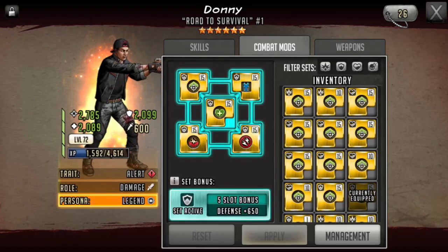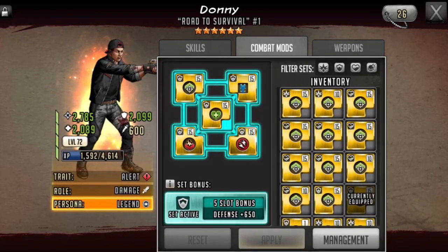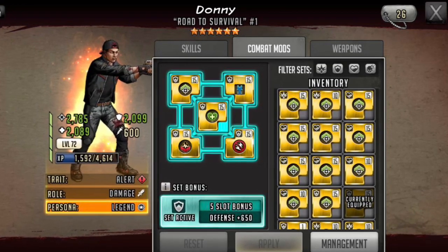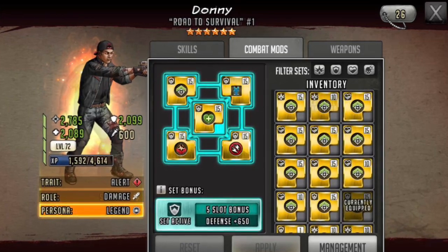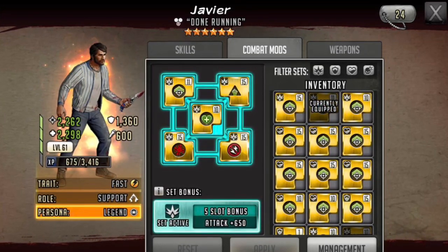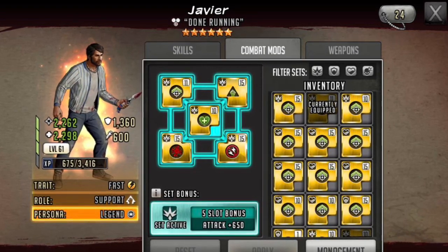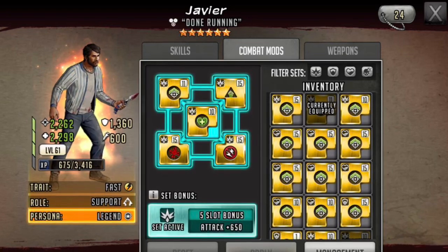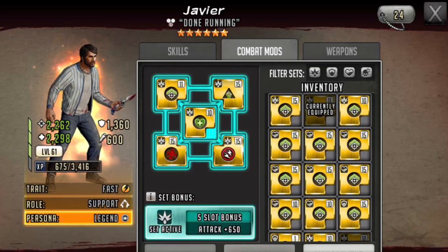When moving on to Donnie, you see a similar mod set to that of Michelle. This is again to help him survive longer, but he also has a few more defensive-based mods because I usually run him on a defensive team. Next, when we look at Javier, you'll notice that I use attack set mods with some defensive traits. This is because he is not a primary target for the AI, so I am able to be a little more risky with his mod set.